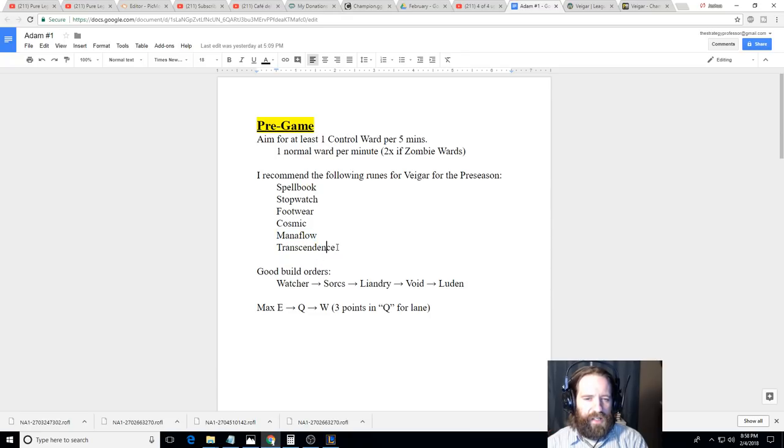Mana Flow does give you some extra mana. Transcendence is also worth considering — after the nerf to Celerity, Transcendence gives you 10% CDR, which is something AP supports really lack with most builds. You only get 10% off Watchers, and that's about it. The 10% CDR might be better than the 3% move speed, especially since you have really good cooldowns on your cage and ult.